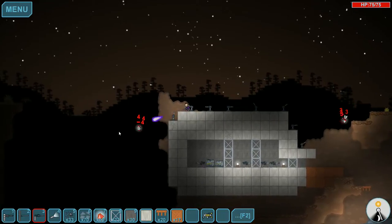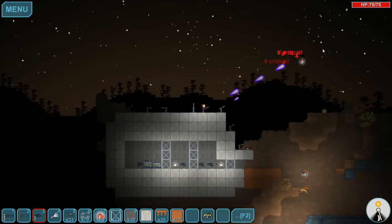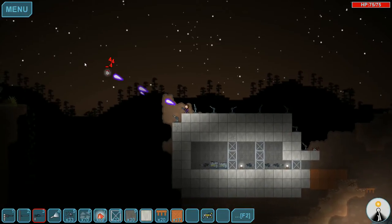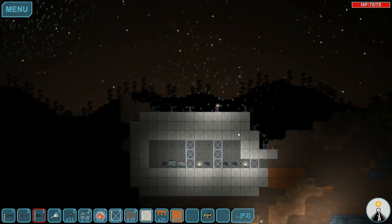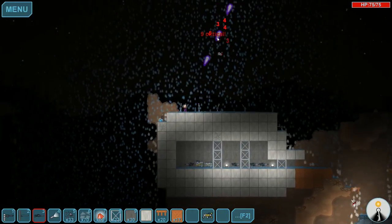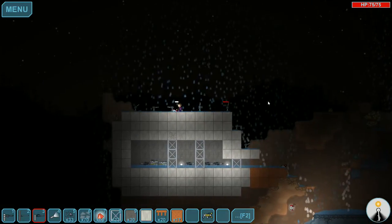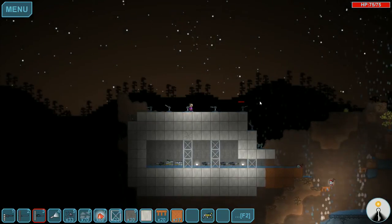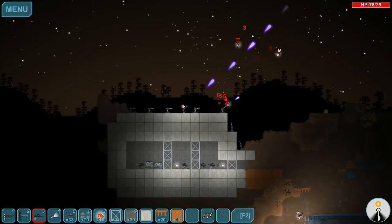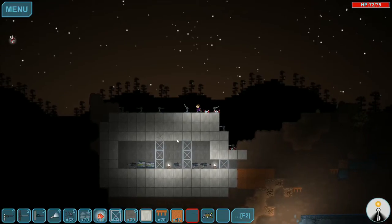Reload faster. This plasma machine gun is awesome, I love it. This thing really gets the job done, and it pushes them back pretty well too. So that's pretty useful. We've got guys trying to break in from down there, but I'm not even going to really worry about them. I'm far more focused on the guys that are up here. I think we'll be okay. We're halfway through the night and we haven't really seen any significant threats yet.